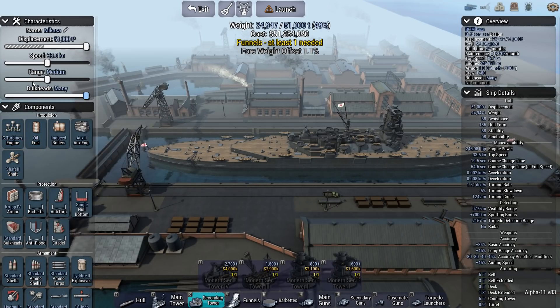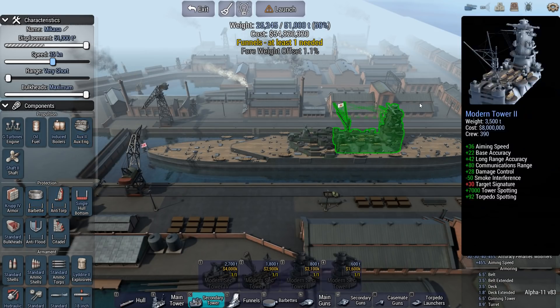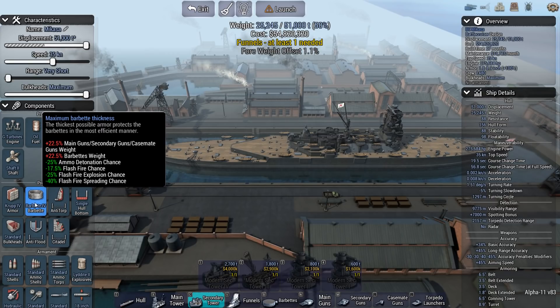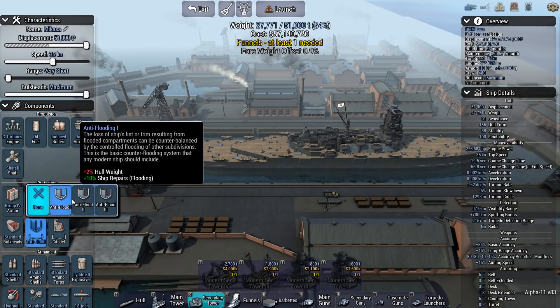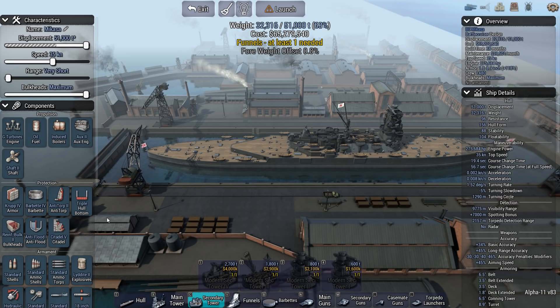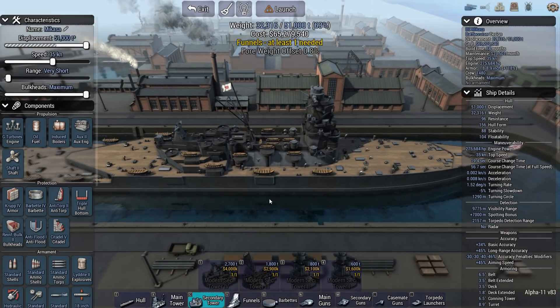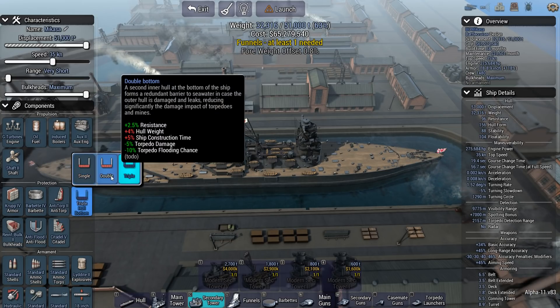Gear 2, bulkheads, range none. Let's say we're going to do 35 knots — design time is 27 months still. Barbettes are fine. Anti-torp — I don't need that much. There aren't that many smaller ships around, but that doesn't mean the enemy won't be capable of lobbing big shells and causing flooding, or that bigger capital ships don't carry torpedo tubes. Oh crap — build time is 38 months. That is way too long.